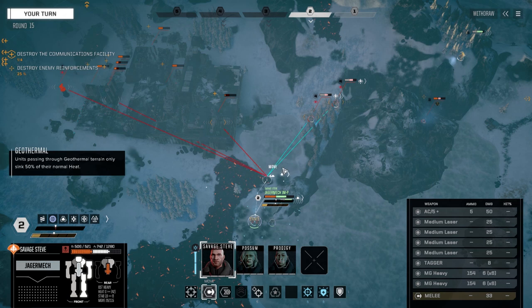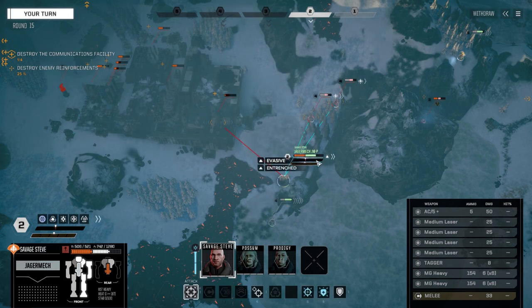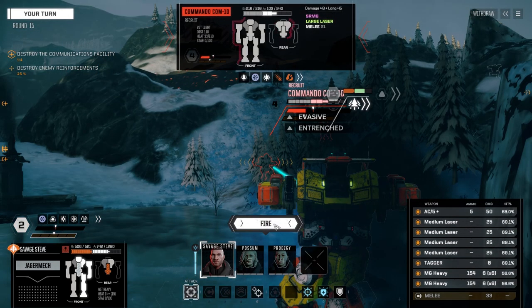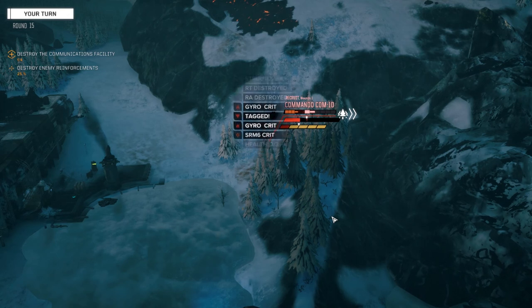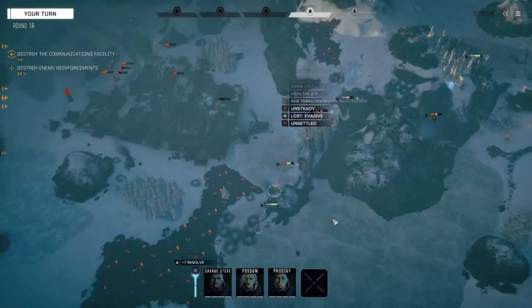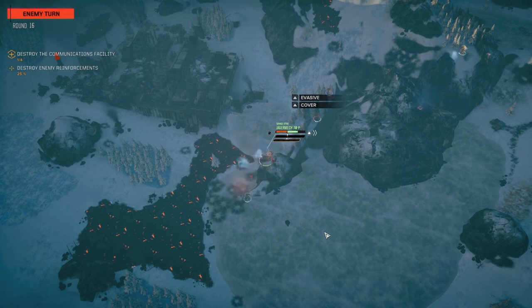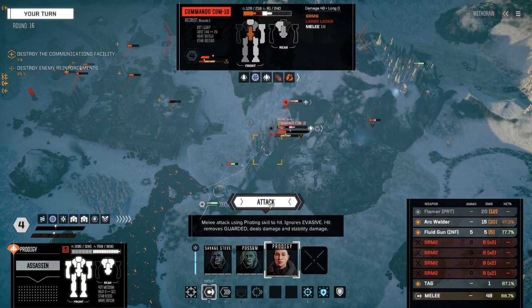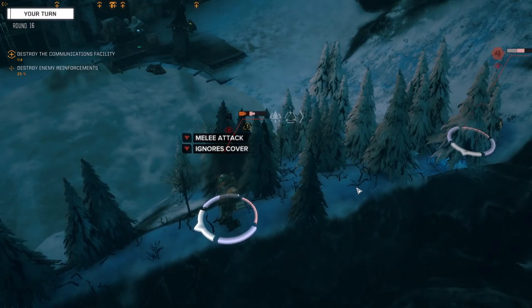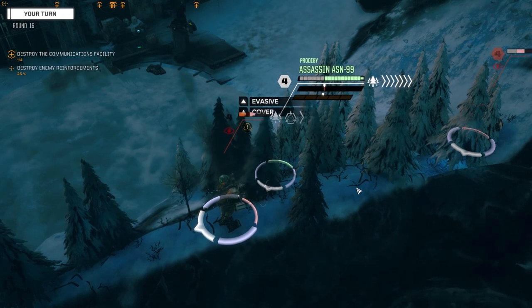Savage Steve - we cannot back up because that turret's going to be able to spot us. So we push forward slightly, keeping our back to the wall. Let's unload everything on this guy - getting low on ammo on this guy too. He's not having a good day now. The Assassin is going to come in and attack him with a physical attack. We're going to target him from the side, do our best to take him down. Moving from here, we've got an 88% chance to hit. Arc welder and fluid gun will fire as well as the TAG - let's rip right through him and destroy that CT. Here it comes - nice!